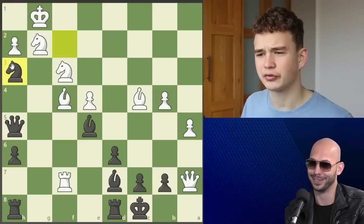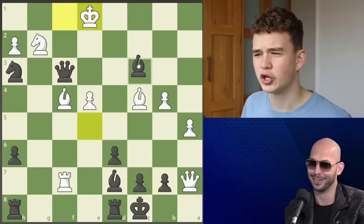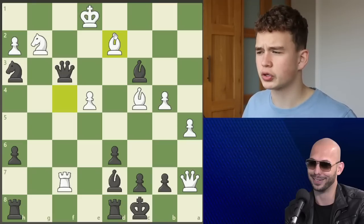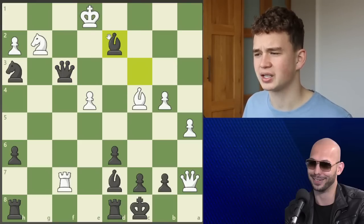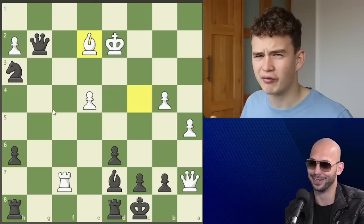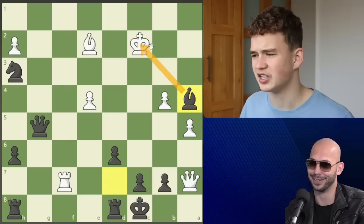Everything Tate does must be with check or prevent checkmate. Andrew goes knight f2 check — this queen could simply take the knight, but his opponent doesn't see it and plays king g1. Then knight h3 check; instead of going back to h1, his opponent goes to f1, and the knight falls with check. King e1, bishop c3 check, bishop d2. The only winning move was queen e4 check, but Tate plays bishop d2 check instead — still good, but doesn't win outright. After king d2, queen g2 check, bishop e2 blocking — the position is equal, but the opponent has only 14 seconds.